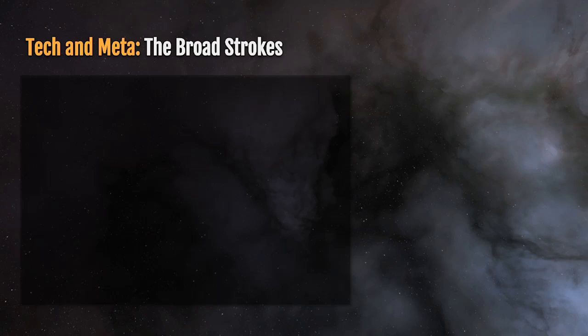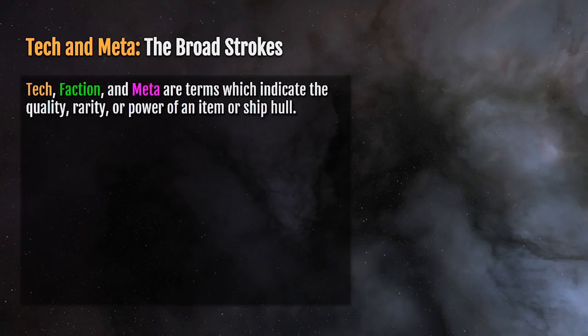In this video, we're going to talk about tech and meta and what they mean. This is strictly the broad strokes. Tech, faction, and meta are terms which indicate quality, rarity, or power of an item or ship hull.